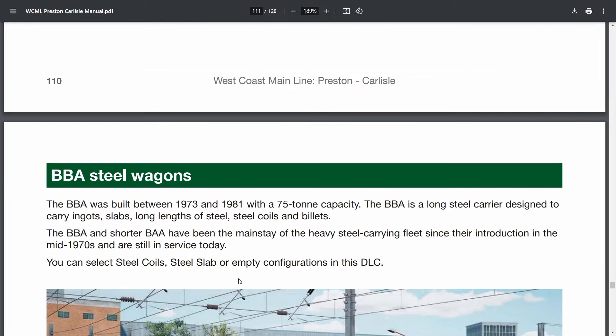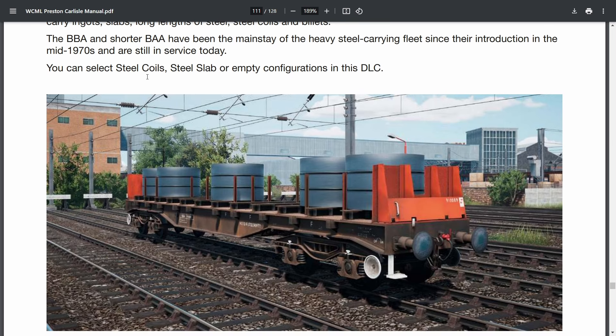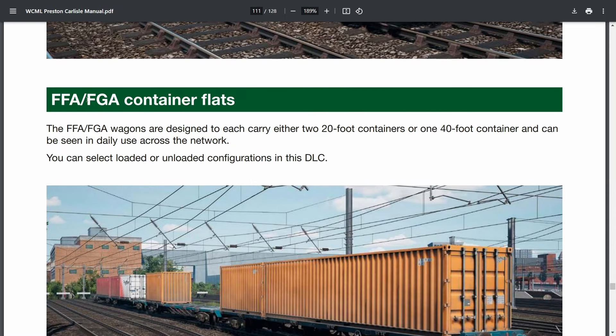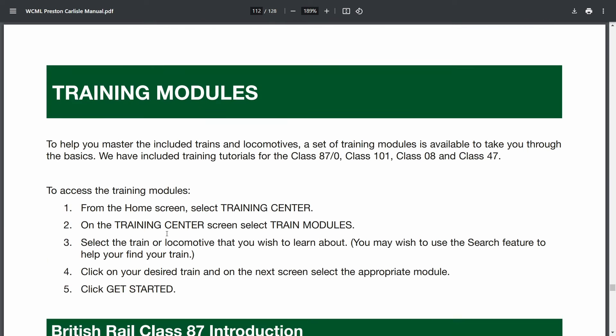Now the Freight Rolling Stock. BBA Steel Wagons — if you use Free Roam or Formation Designer, you can select Steel Coils, Steel Slabs, or Empty configurations. Then FFA and FGA container flat wagons with loaded or unloaded configurations — these are brand new. Just Trains managed to finally procure the Freightliner license, so I'm hoping to see a Freightliner 66.